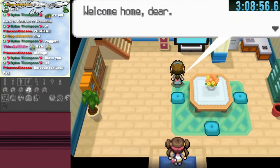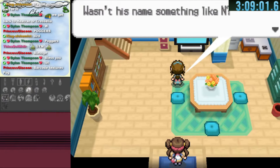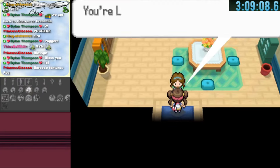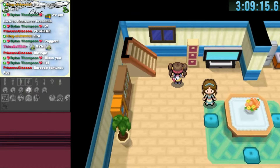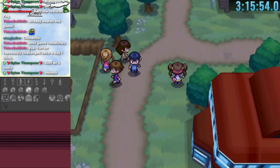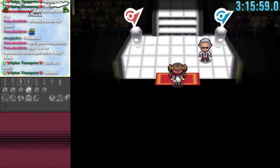It wasn't actually our house but a friend's from two years ago that Bianca knows. She confuses us for someone else. We go up the staircase teleporter which leads to a dead end in Twist Mountain — a waste of time. We head back to Icirrus City to the house above the Pokemon Center, which unknowingly turns out to be an important warp for us.